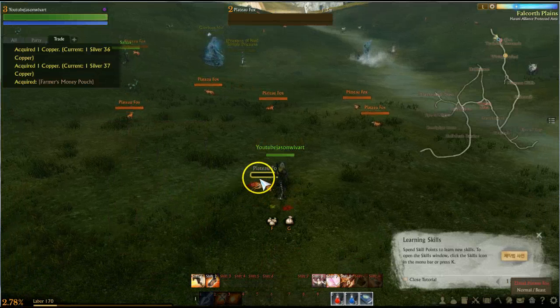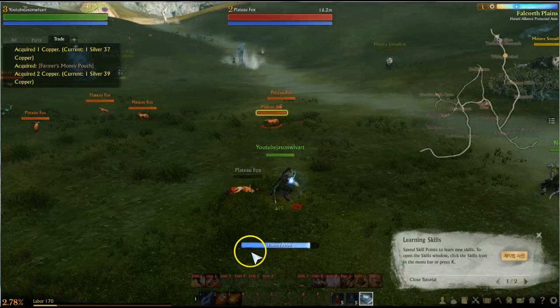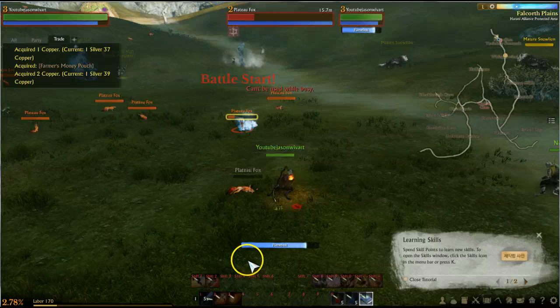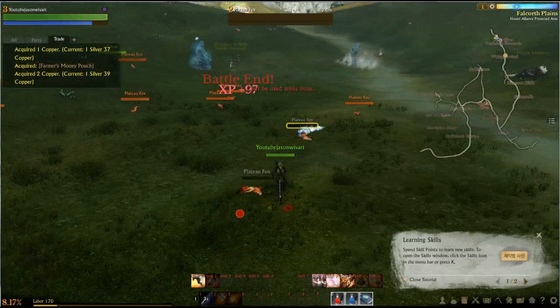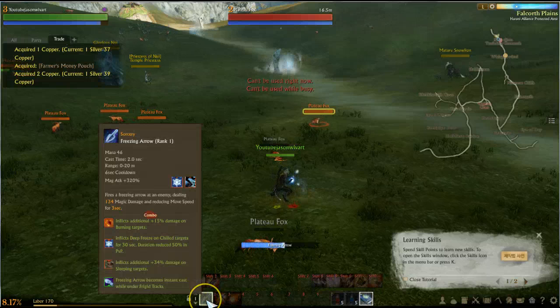Very typical for ice spells in MMORPGs to actually slow. So it's the opening chain — it takes a long time to cast, but you can see it slows them dramatically. As I said, it's very, very basic. It has a longer cooldown than the firebolts.